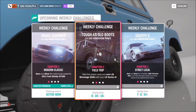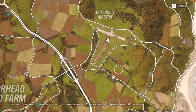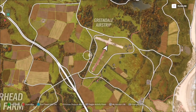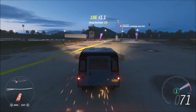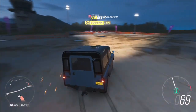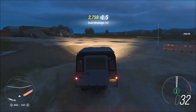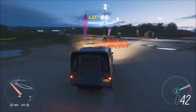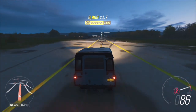The first challenge wants you to earn 20 wreckage skills in your Land Rover, which is actually very easy and shouldn't take too long. I went over to the Greendale airstrip, as you can see here. The reason being there is a ton of stuff just to run into, and wreckage skill is just smashing something at decent speed. You'll rack up plenty of wreckage skills in a very short period of time — pretty much everything in the airport you can smash into.